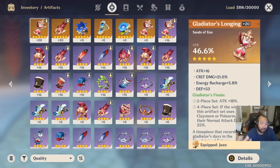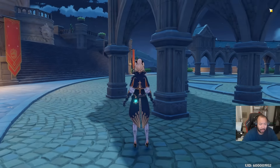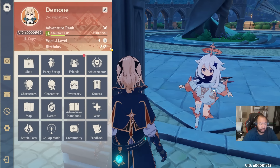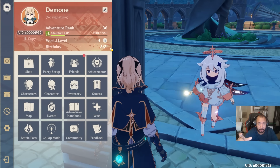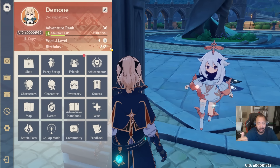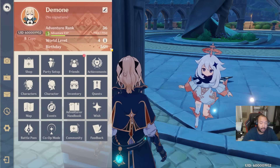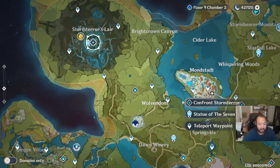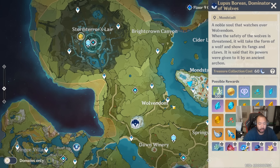Getting your very first five-star artifact at a low level will take a lot of time, so it's definitely not easy. We're also going to talk about all the other ways to get five-star artifacts before your time. Five-star artifacts don't drop consistently from flower bosses or cubes until Adventure Rank 40. But if you are lucky, you can get a five-star artifact from confronting Stormterror or the wolf boss as early as AR 30.